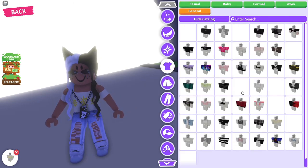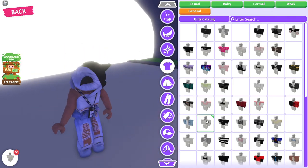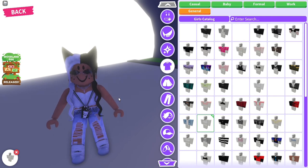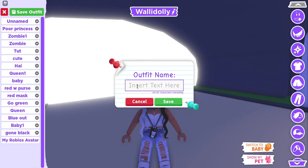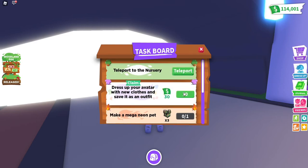I kind of want to go with white just because white and black is usually my avatar. Okay, I'm just gonna pick a white shirt — this one should be fine. I'm just gonna save this avatar. My outfit's name is gonna be LOL and I'm probably never gonna wear it again. Now let's collect those bucks from the task board.